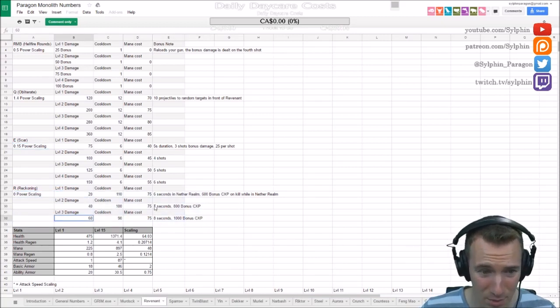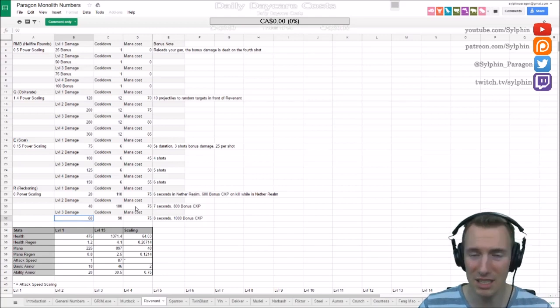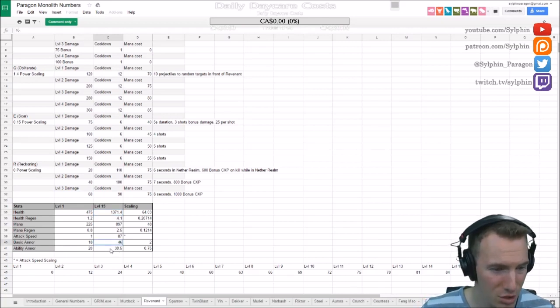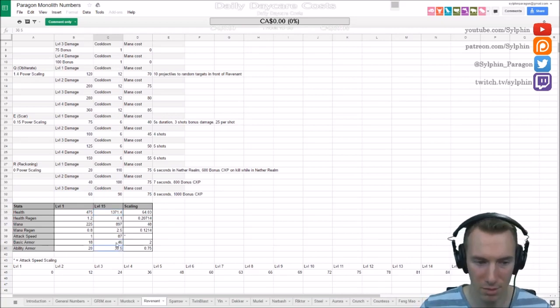His ultimate deals 20, 40, and 60 damage — very, very small. You use it for its utility. The rest of him is a carry; not much to say, with lots of basic armor just like everybody else.